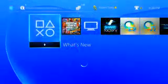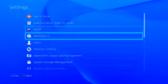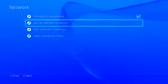So on your PS4, what you guys are going to want to do is go over to your Settings area, and once you get there go to Network, and once you get there set up how you would regularly set up your network.